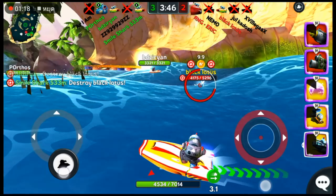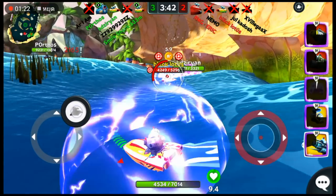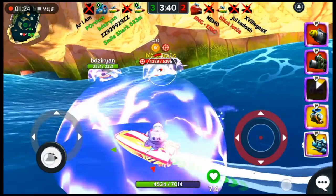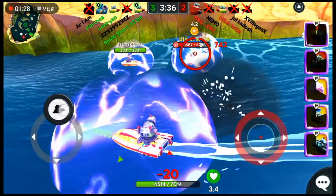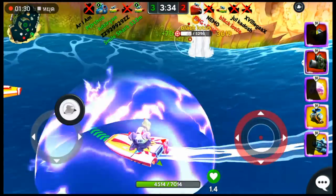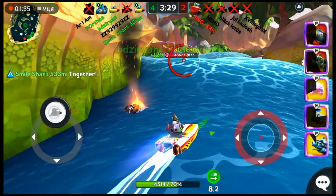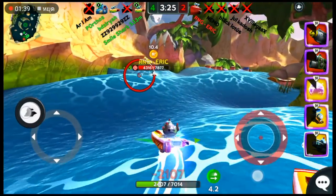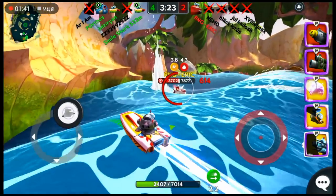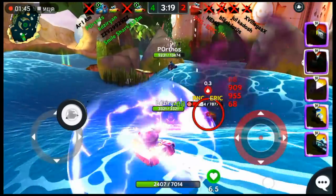Now, the thing about Frost Blaster is when a boat is frosted, if it takes damage — if you shoot it — the amount of time left on the frost gets reduced by half. So you want to be careful. There you go — 3,600 damage on a frosted target. This is an amazing combo to use if you can do it right, but you need to be smart because while they are frosted, you want to make sure your big shots hit them before they get unfrosted.